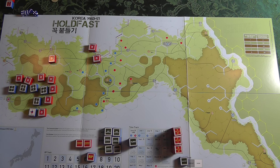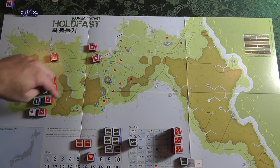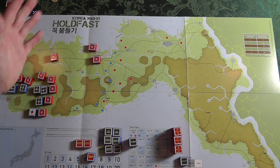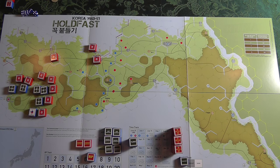The victory conditions in this game — the reason you're doing all this battle — is that historically the communists are trying to take these four points: Pusan, Tegu, and Seoul. The UN has to capture these four points up here. If you can do that, it's automatic victory. It's tough — I've never done it. I've come very close multiple times, but never been able to pull it off, just as both sides came fairly close in the war.